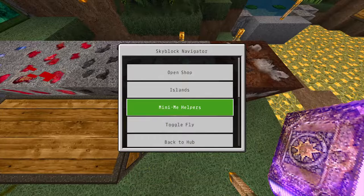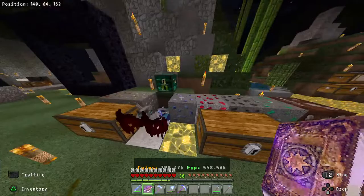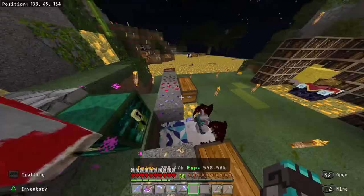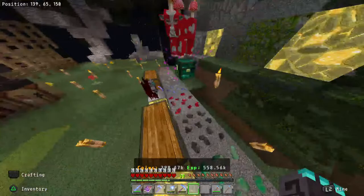Looking at mini-me helpers, you're only allowed one of each. What if I tried to place a second miner? It says 'I own it' — that's weird, I can't place two miners. What if I wanted one mining diamonds and one mining emeralds? You could technically glitch a second one in, but I removed the glitch because I didn't want to get banned and didn't want to cheat the system.